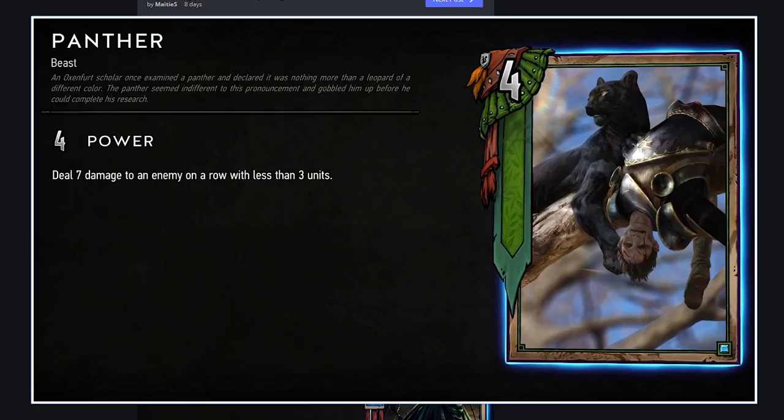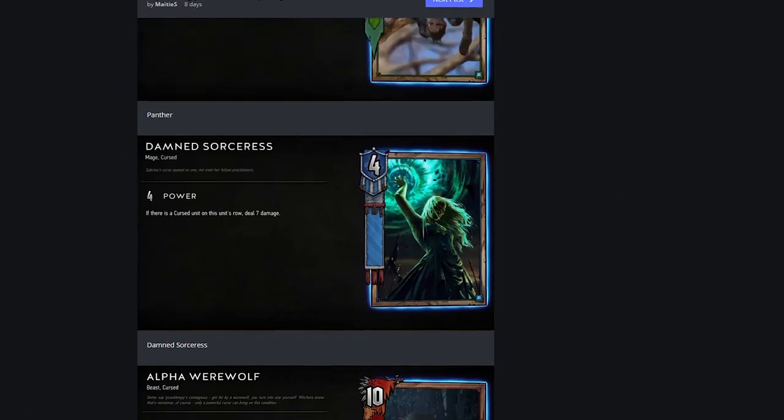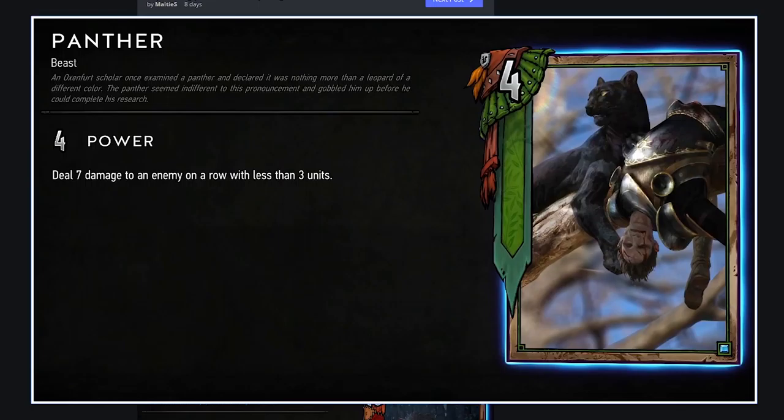Panther: four-strength bronze Skellige unit — deal damage to an enemy on a row with less than three units. Basically you're getting an average-strength bronze with a caveat that needs the row to have less than three units. Seems weak. It's kind of like an Alzur's Thunder with two more strength but with a dumb caveat. This is just bad. Maybe that Beast tag somehow makes it better, but I doubt it.